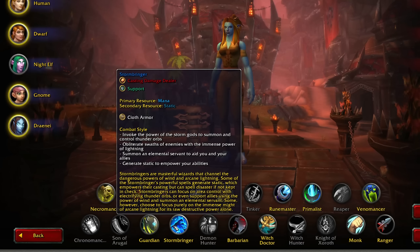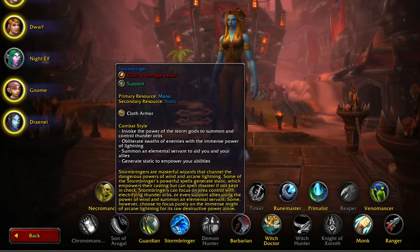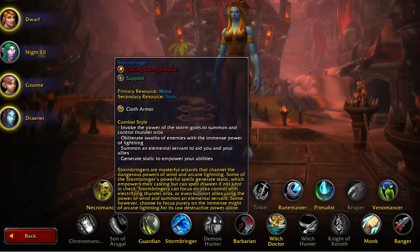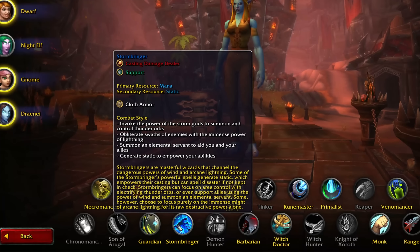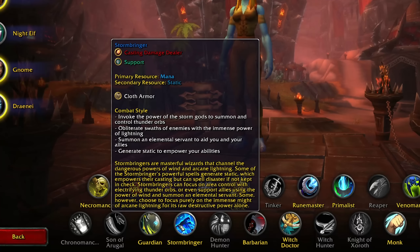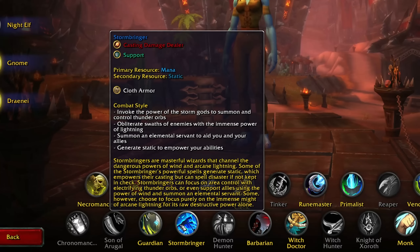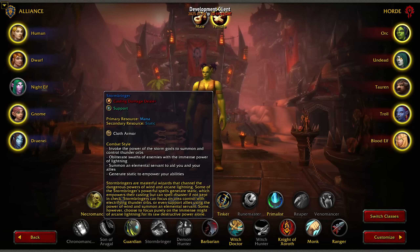Here's what they say a Stormbringer is: Casting Damage Dealer and Support. This is one of the six supports currently in KoA — I think we've covered two. They utilize mana and another resource called Static. You invoke the power of the Storm God to summon and control Thunder Orbs, obliterate swaths of enemies with the immense power of Lightning, summon an Elemental Servant to aid you and your allies, and generate Static to empower your abilities. These are based off of wizards that channel Arcane, Lightning, and Wind — that's why it's not like Shaman Elemental Energy. As a result, Orcs cannot actually be Stormbringers, and that's apparently lore-friendly based on this interpretation.